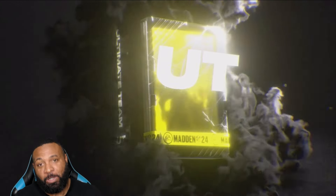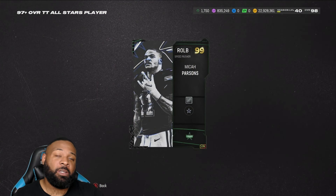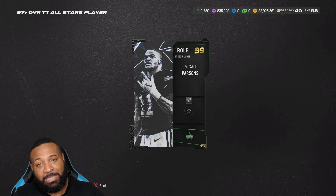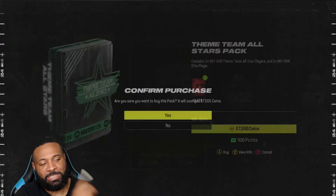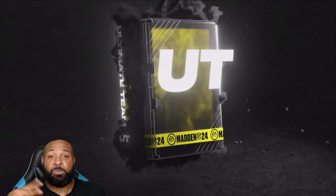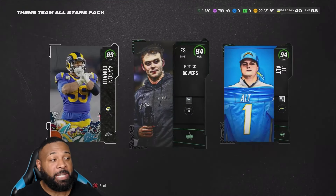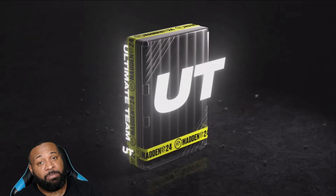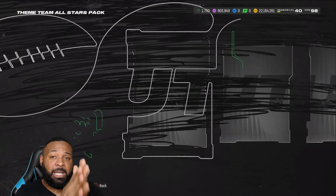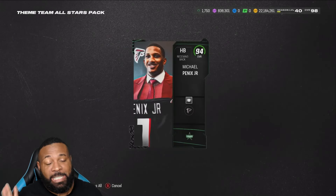These theme team all-star packs are pretty, pretty cool. You can see this is the 600K one where you open it to get the 97 plus, but it doesn't start there. Where it starts is these packs right here. This is something I was doing — shout out Jack B, he said it as well. I've just been opening these packs and quick selling anything that doesn't sell for alternate currency, which is the thing up top. I've been getting 94s, gotten 97s, and then from the training I obviously take and go to the 600K pack.